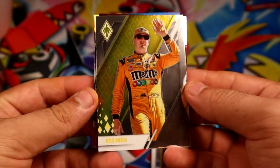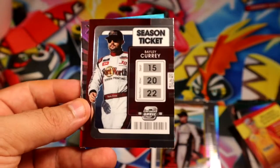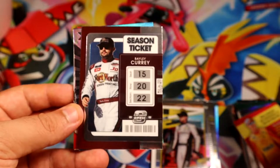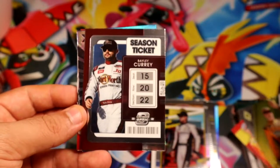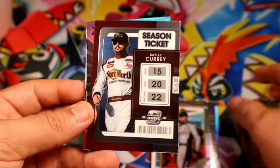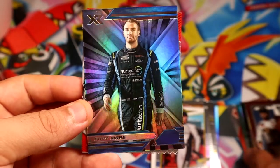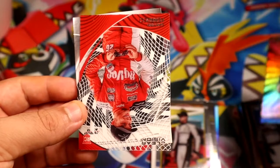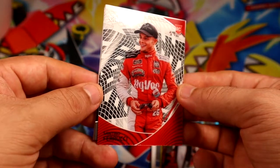Let's go from the back. We get a Bush, Bush — regular Phoenix I assume, it's yellow. I don't see any serial number, I think that's how it is. Season Ticket, Curie, XR base. We have a Clear Feruzzi.